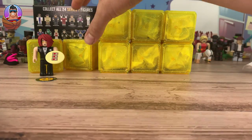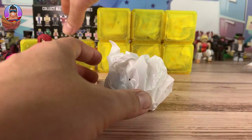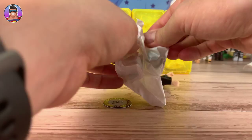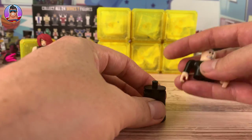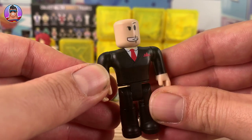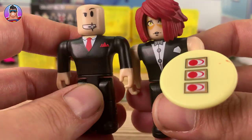I apologize that these have already been opened up, but it's better that you have them without one layer of wrapping than no video at all. Next up — I think I know who this is. He's a double agent. Let's put the legs on. Double Agent from Jailbreak, looking very suave, also with a kind of fancy tuxedo on, just like Server Zed.